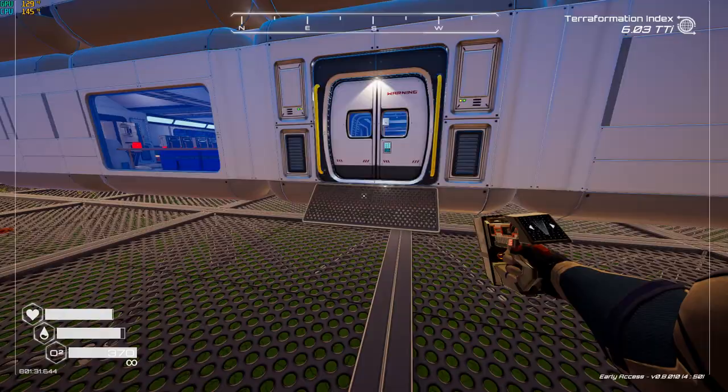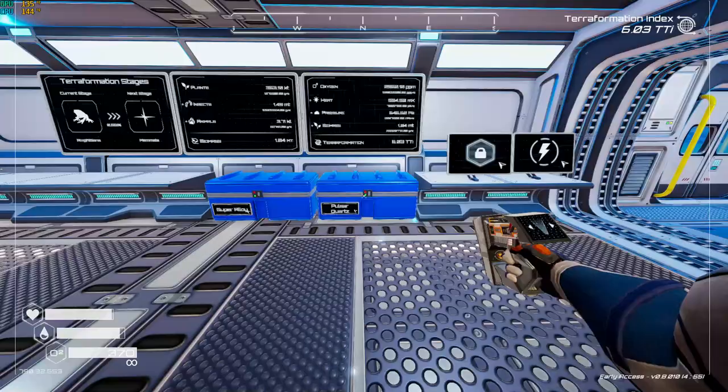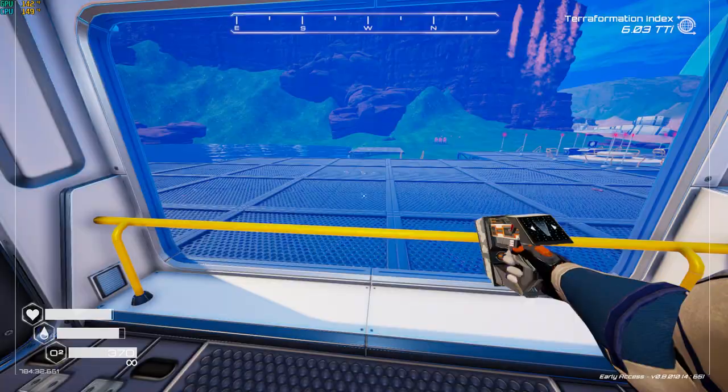Just a test here of recording a video. We're going to give a tour of my base. Come in the front door here. First section: office, all the normal stuff, a couple of chests here to build fusion reactors whenever I'm low on power. Little window - used to have stuff out there, I've never taken the gratings down.